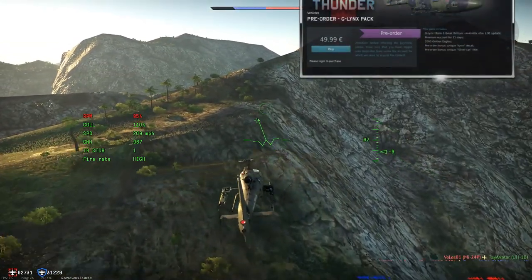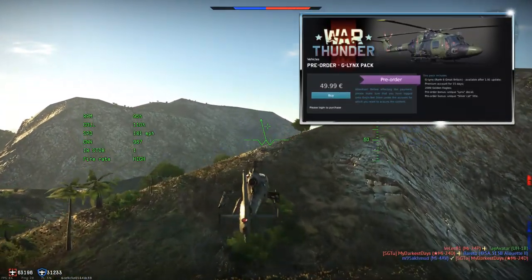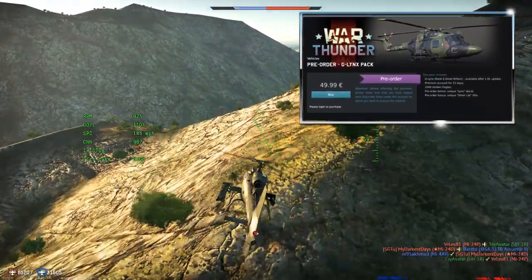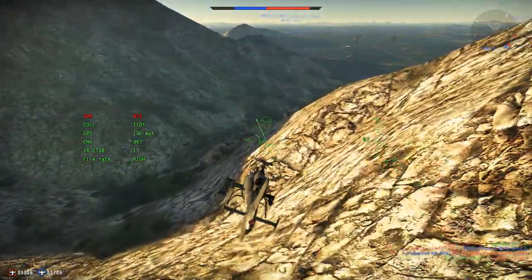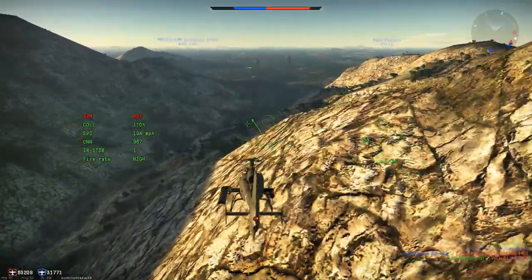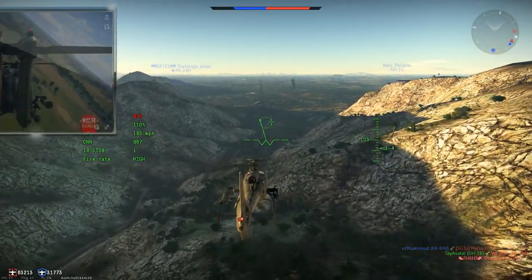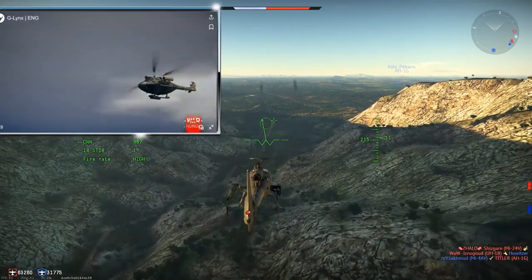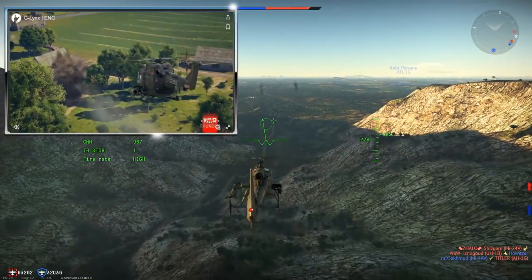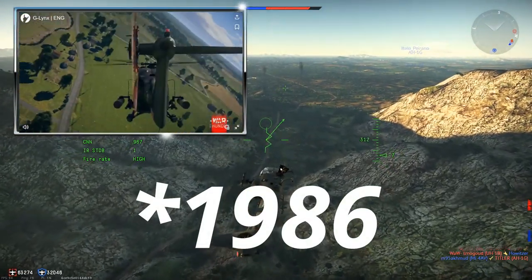We have the AH Mark I as one of the tech tree helis — what about the premium? Well, the G-Lynx is effectively just an AH Mark I, just quite a bit faster. This is a Westland Lynx AH-1 prototype, modified by Westland Aircraft as a demonstrator of new rotor blades and new engines, making it very quick. It then set a world record, and I believe it was in 1978 that it did this.